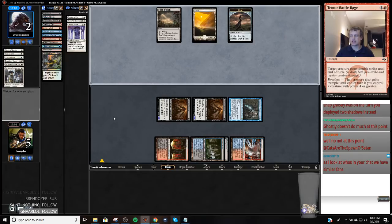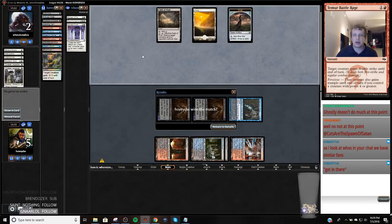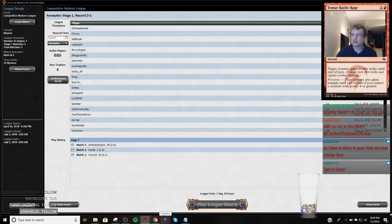We're in each other's chat, Johnny, so we tend to push people and we've hosted each other before. Alright, there we go. We're already paired — that was a quick one of the night so far.